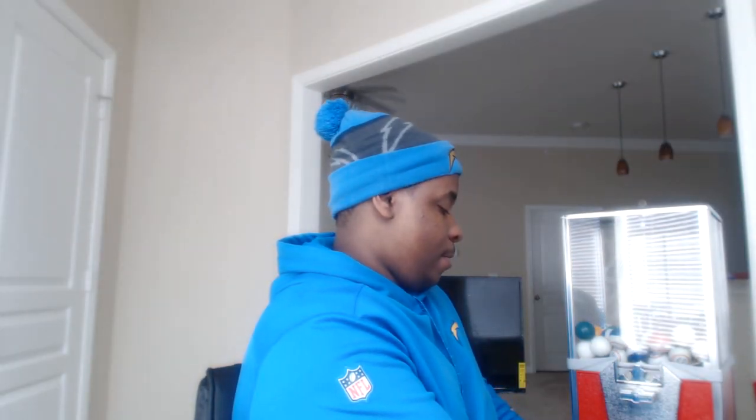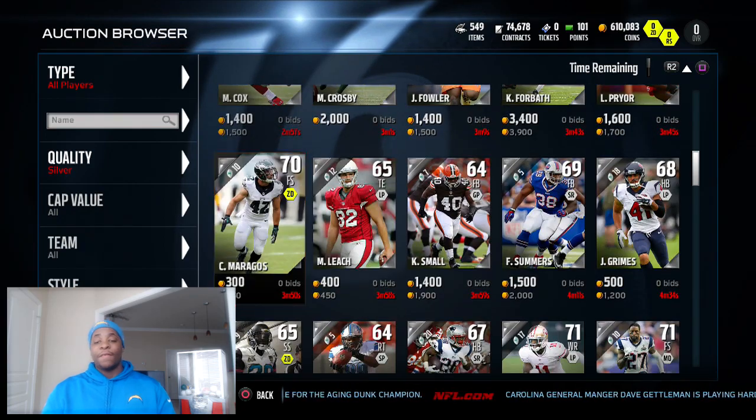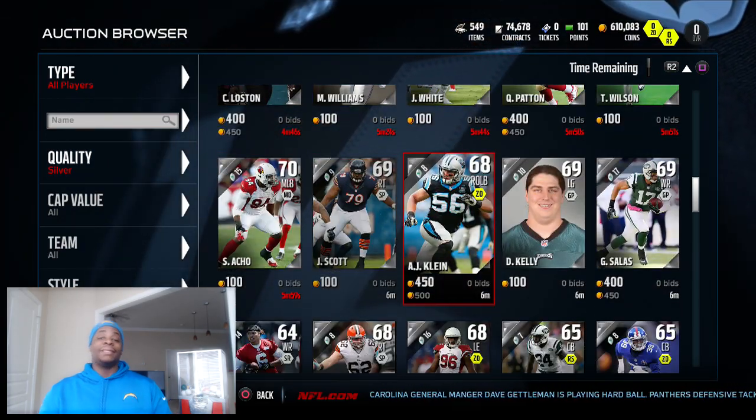Alright, spin number two. What is it going to be? So we got a white one and it's the number 43 — counting down to 43 — and we get AJ Climb.